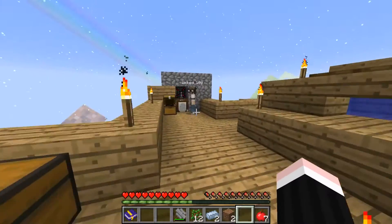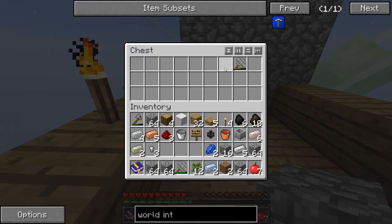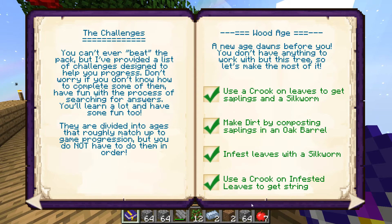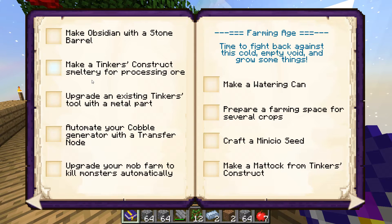Now open this chest. Look at all these goodies I mined. We should open our book and see where we're at. We have... Hammer blocks with the chicken stick - we don't have that yet, because we don't have chickens. This room is too crowded. We need another room for the chickens. So we need to make another room, make a dark room, make a stone barrel, make a Tinkers Construct smelting for processing ore. Automate your cobble generator with a transfer node - check, did it.